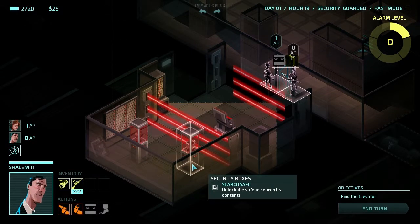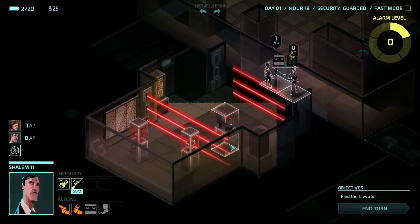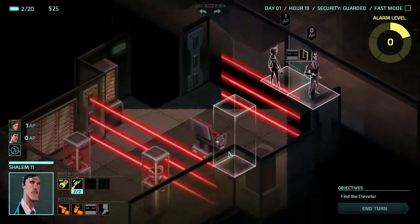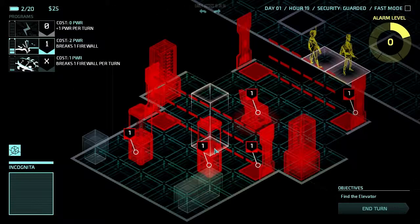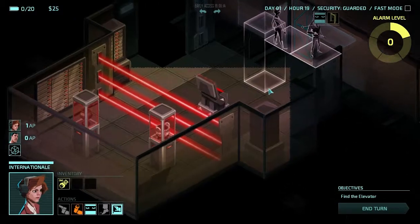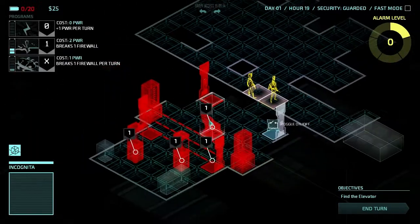Let's see here. Security boxes. I've only looked at these lasers — I don't actually know how to deactivate them. I assume there's some sort of power source.